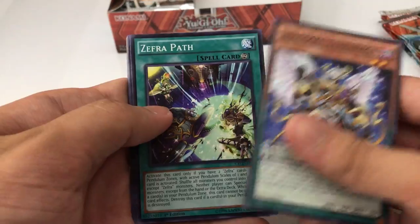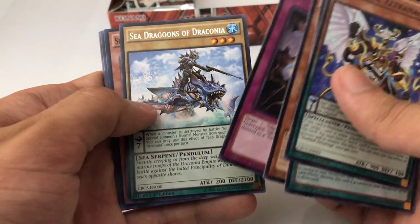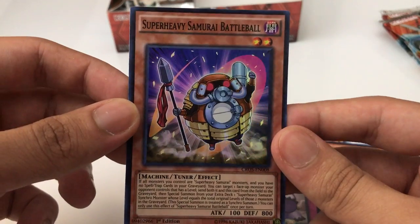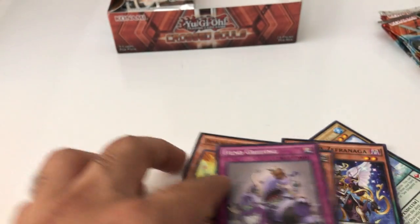So we got Shadow Doll, Deathlet Pack, Dragoons of Draconia — and a super rare: Super Heavy Samurai Battle Ball. Pretty cool looking card, it's a tuner for your synchros.